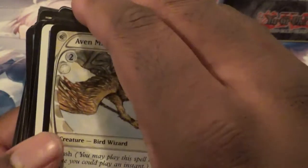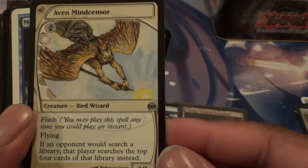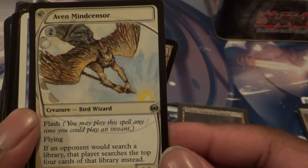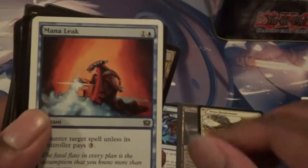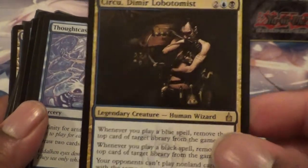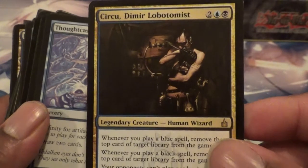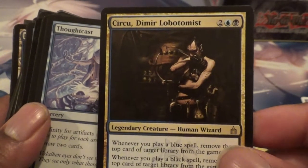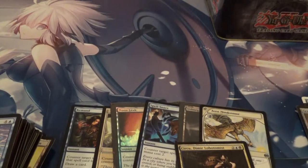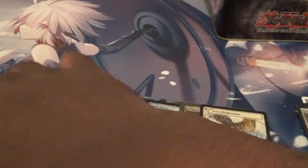This one lets you basically let your opponent search — but only the top four cards of their deck. That's kind of cool. There's another Mana Leak. Oh, there's a Circu! Oh man. I think I might actually make a deck with this — it's one of the few Dimir Generals in an Evoke Mill build that I haven't made a deck for yet. Let's put that in a plastic too. So far, lots of treats here.